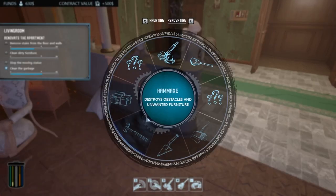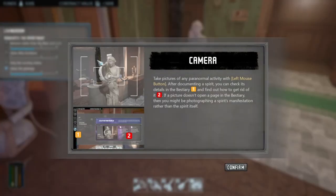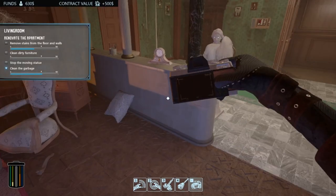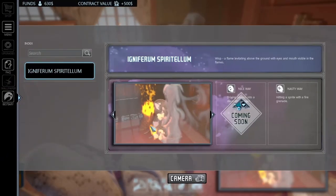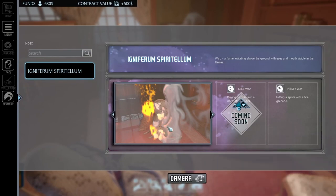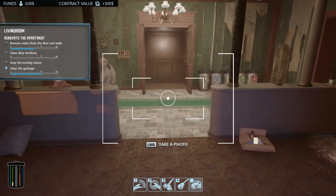Can I whip out my camera? Push Q to get to the haunting stuff — camera! Take pictures of paranormal activity, and after documenting the spirit you can check its bestiary. Coming soon we have driving the spirit into a decorative brazier — that's coming soon. The nice way to get rid of ghosts, and unfortunately the nasty way is hitting the sprite with a fire grenade, which we can unlock later. There are different categories of ghosts and more to come. For now, this dude we have to extinguish — that's not very nice, but you do what you've got to do.